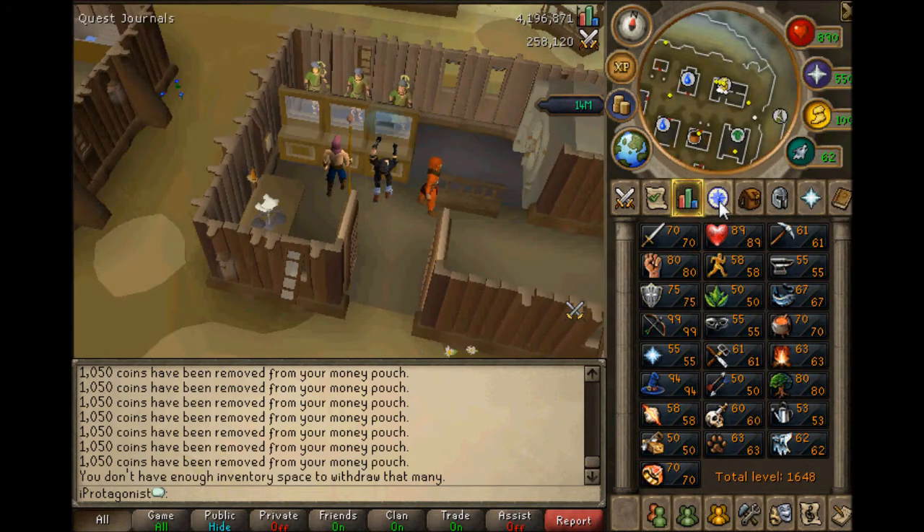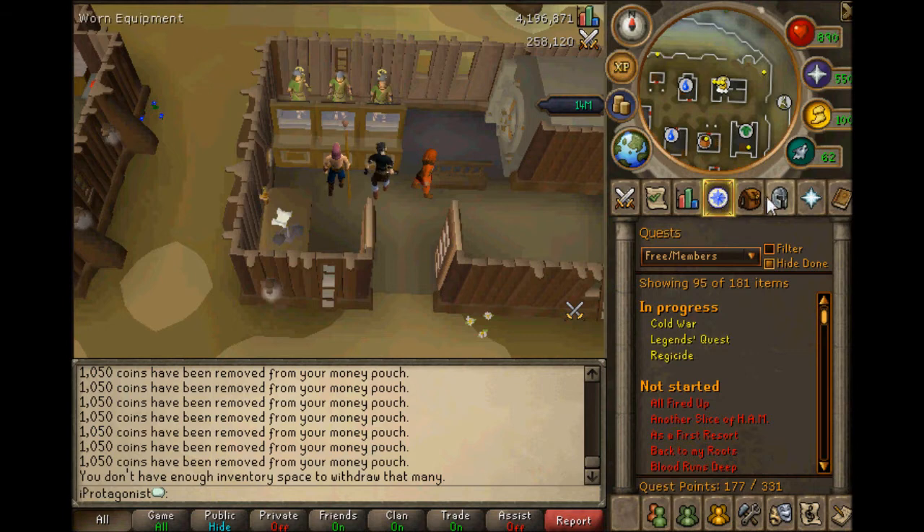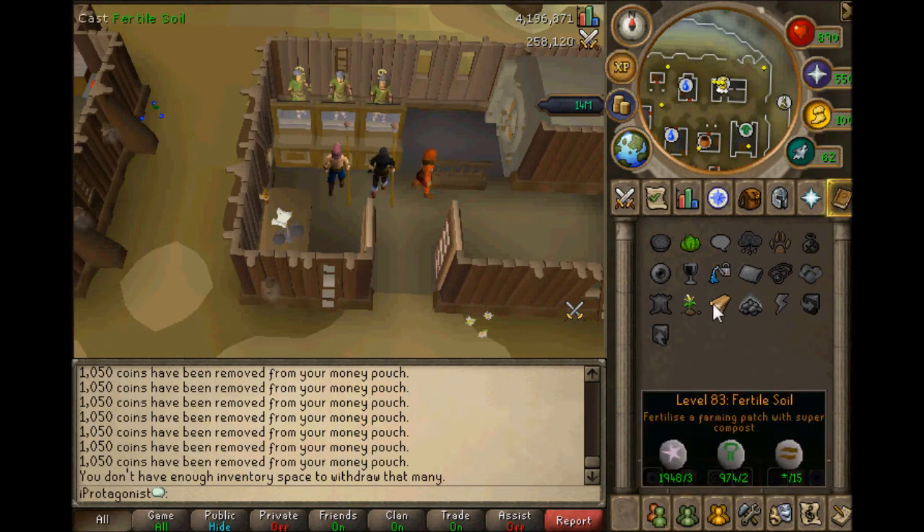Really, the requirements for Lunar Diplomacy — I think it requires 60-something Mining, but it's nothing major. No hard stats to get, and Dream Mentor is just a piece of cake. So it's pretty easy.